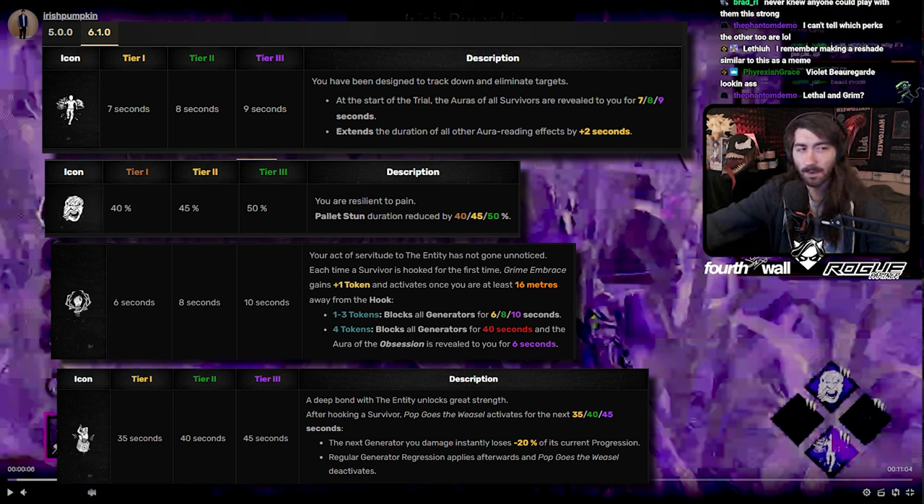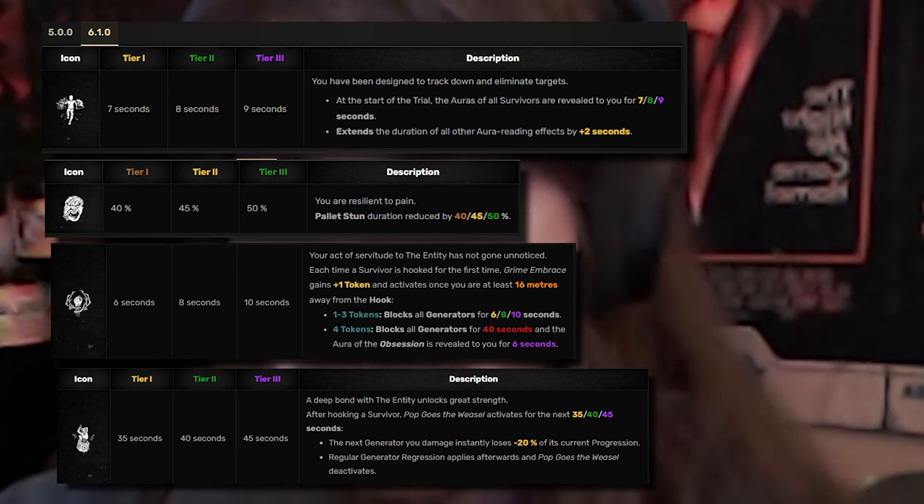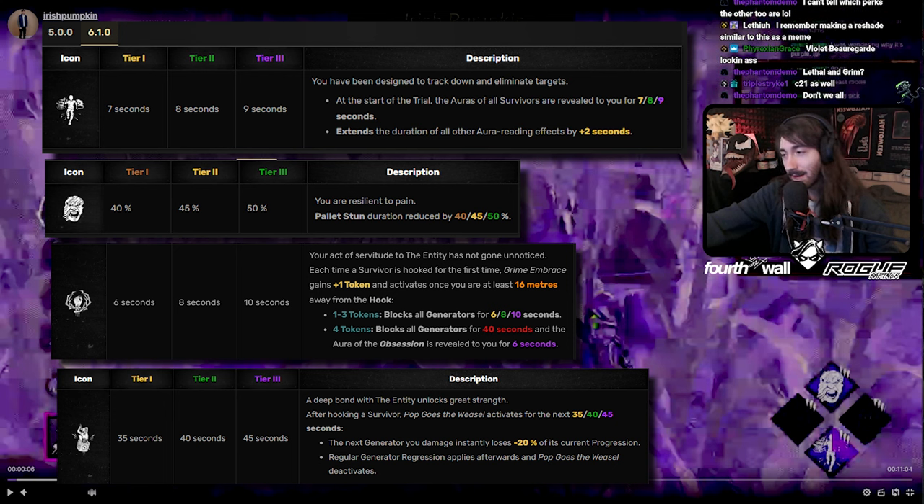There's Grim, but Grim only works once you hook all four people. Oh, I'm an idiot — Compound 21, you're right. Ignore me. Compound 21 — I just said that. I need to get more sleep. Yeah, Compound 21 — you're fine, you're good actually. I withdraw everything. Lethal makes sense here because of Compound 21; you're doing an add-on synergy with it.